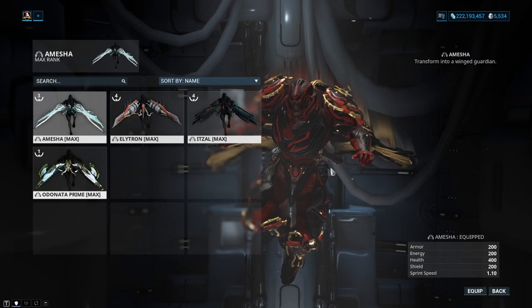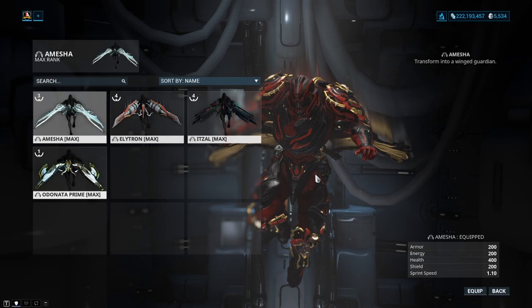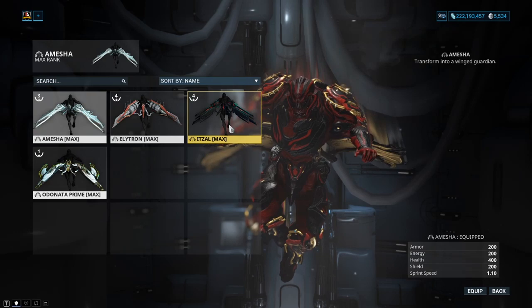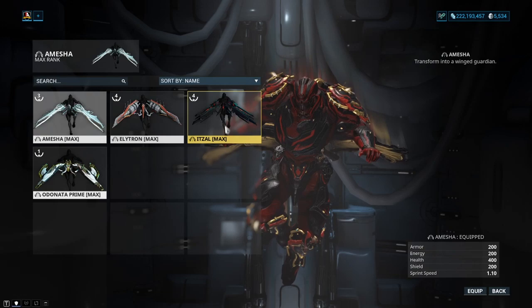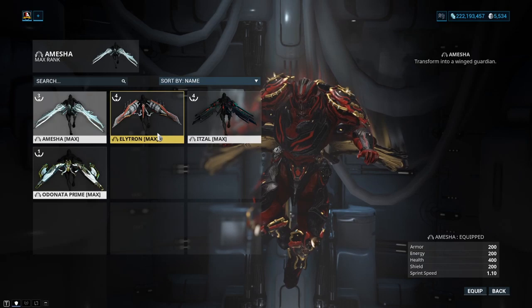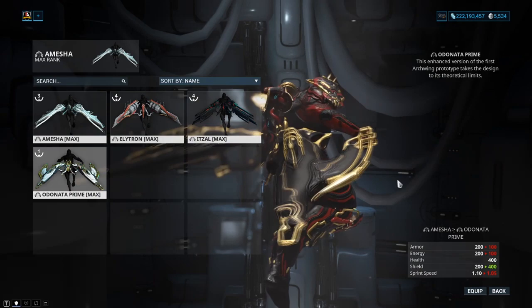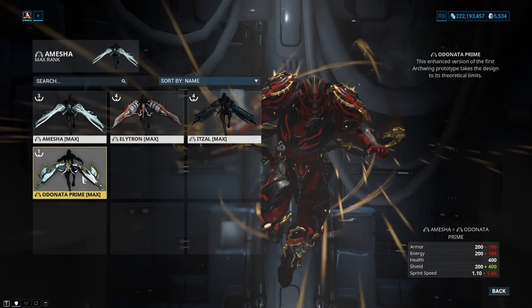Between all the Arc Wings that we do have, there are two that definitely stand out and they're mostly defensive Arc Wings. The content within Empyrean and Railjack is definitely one to be challenged, so you are looking for survivability mostly. Eletron and the one that could go invisible don't really stand out. The two that really do tend to stand out, at least as of right now, are Amesha and Odonata — Odonata being more of the base welfare version and Amesha being the top tier version.